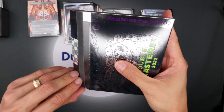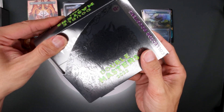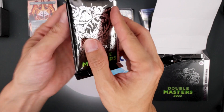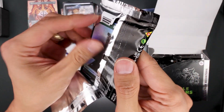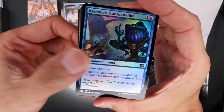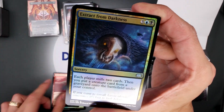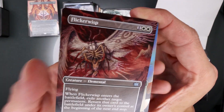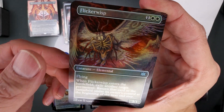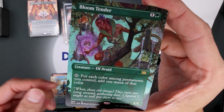Box number two. I'll pull out the Dual Counter — I'm just so excited seeing these cards. Extract from Darkness, Bounty of Luxa, Flickerwisp, Seeker of the Way, Flickerwisp in foil, Sidisi the Blood Tyrant, Bloom Tender.